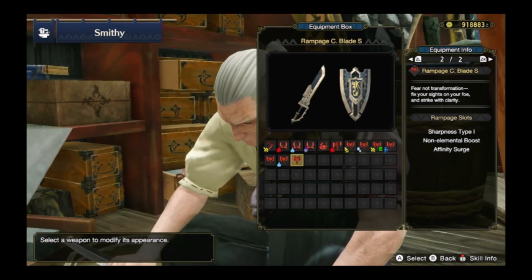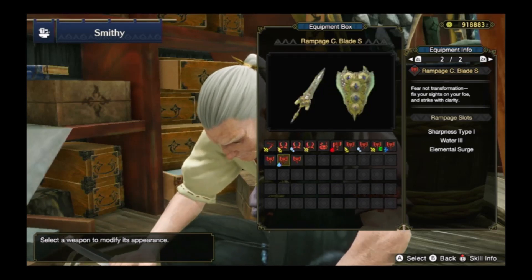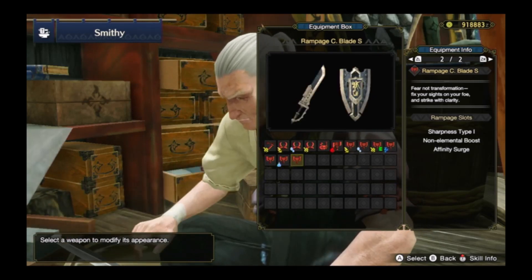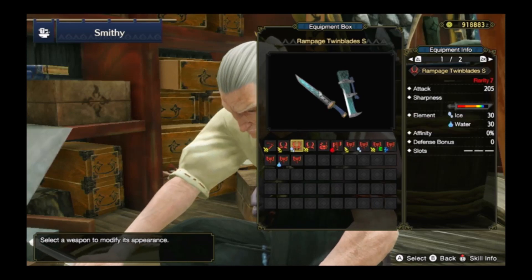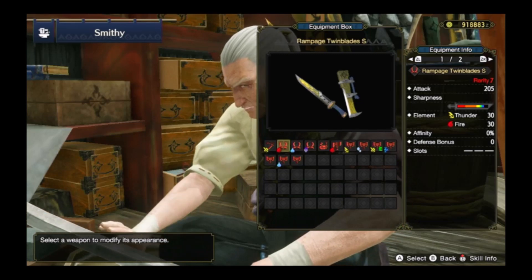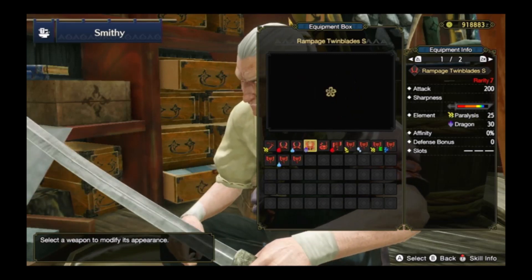For example, Charge Blade's weapon-specific skill changes your phial type to element, which is terrible, so you will want to stick with Affinity Surge. On the other hand, Dual Blades get a second element and a boost to your second ramp-up skill element by 10 points, making it better than Affinity Surge. Use your knowledge of your particular weapon to use different skill combinations for various builds.